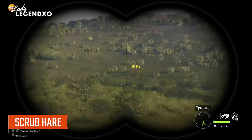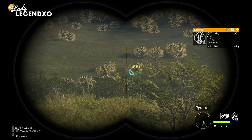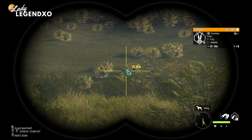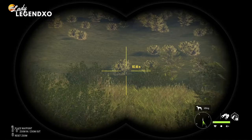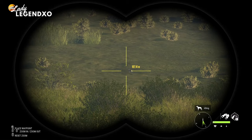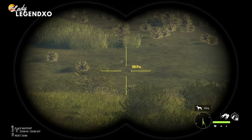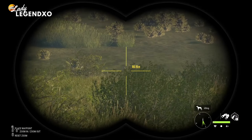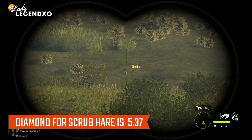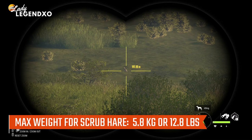The next species is scrub hare — they are a class 1 animal so you can hunt them with the Viren 22, the Zarza 22, or any shotgun with birdshot. Scrub hare do not drink; you have to hunt them in their feed and rest zones, making them a little tougher to hunt since they lost their drink zone. They go to level 3 and can make diamond at level 2 and level 3. Their diamond trophy rating is 5.37 and you're looking for a max weight track of 5.8 kilograms or 12.8 pounds.